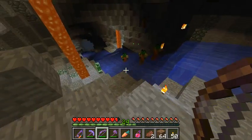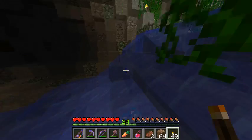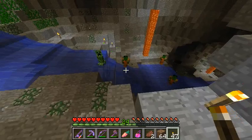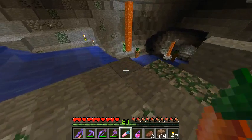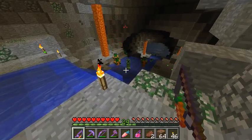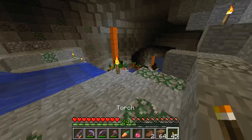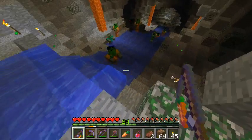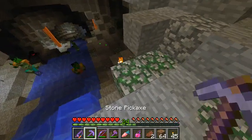There seems to be some — can anything actually get up here? It looks like it could if it tried. The water is a nice natural barrier for mobs. There must be a spawner near here. I'm going to guess at this area — they're all getting carried downstream, which is quite nice for me.